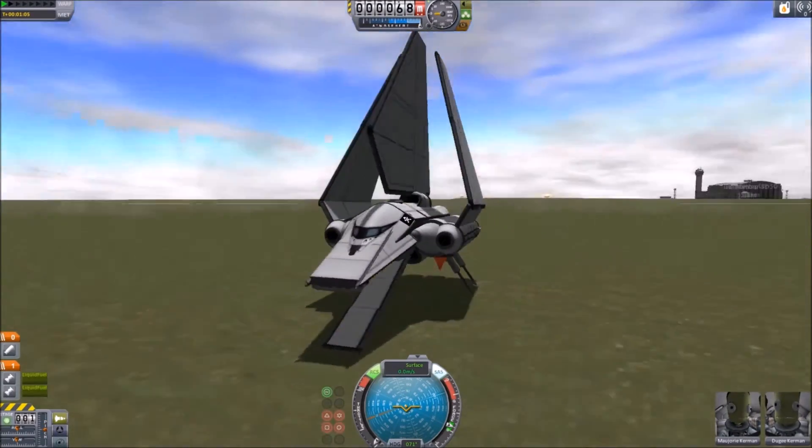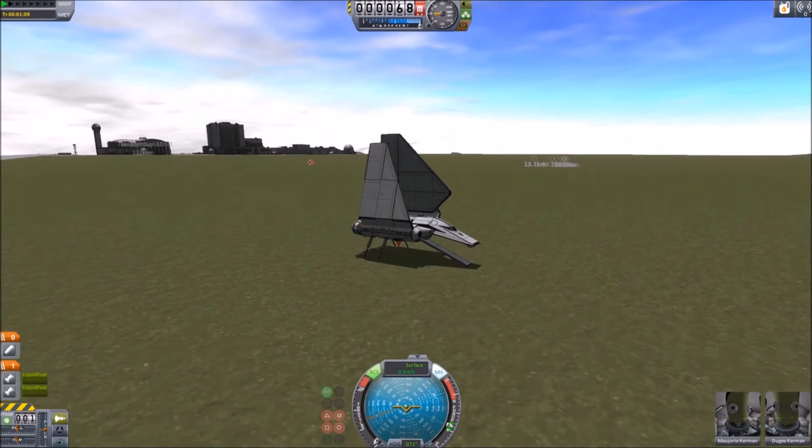So this version of the craft is strictly used for takeoffs and landings — fairly straightforward. Again, it's got a self-destruct on it, though I won't show that.